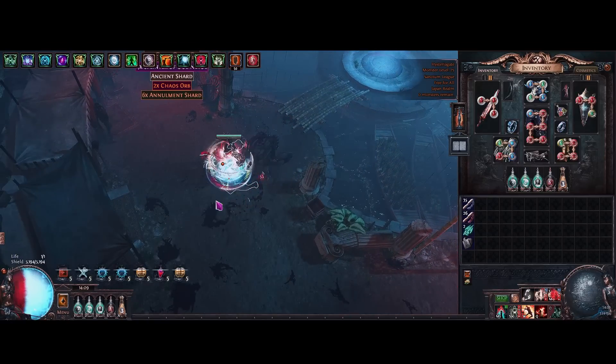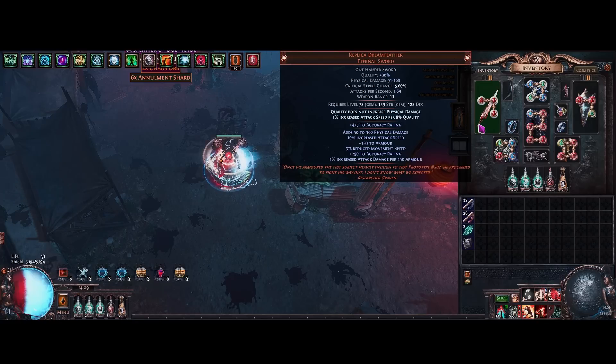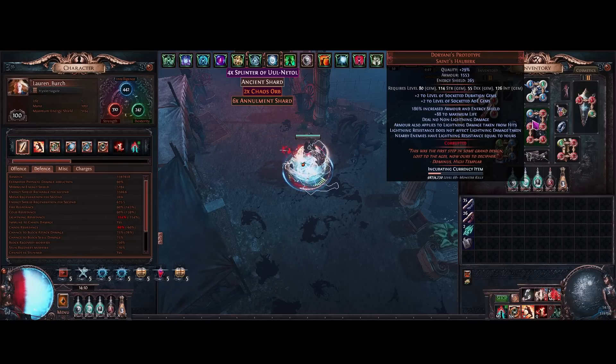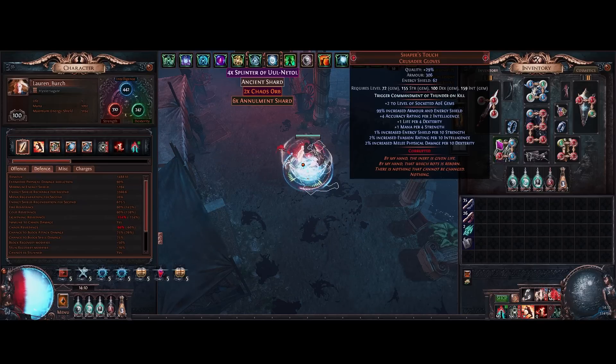How does this all work? We're basically using the Replica Dream Feather — this sword gives us more attack damage per 450 armor, and we have quite a bit of armor; we're at almost 1.6 million armor, so you can imagine that's an insane amount of damage. On top of that, we're using Doriani's Prototype to make enemies have lightning resistance equal to ours — in this case 100, and minus 154 lightning resistance.